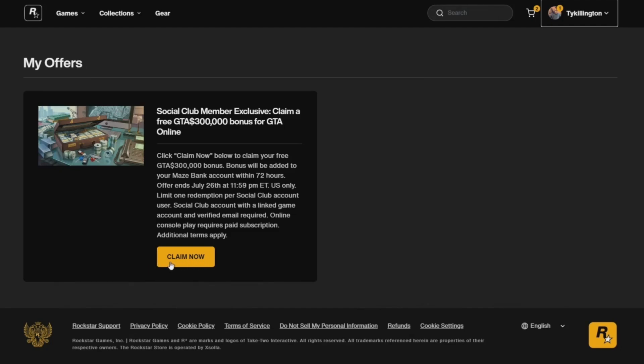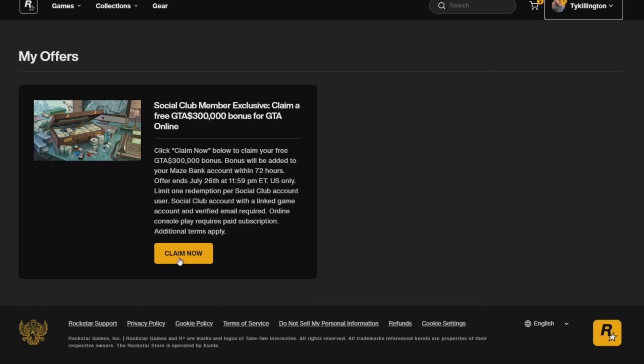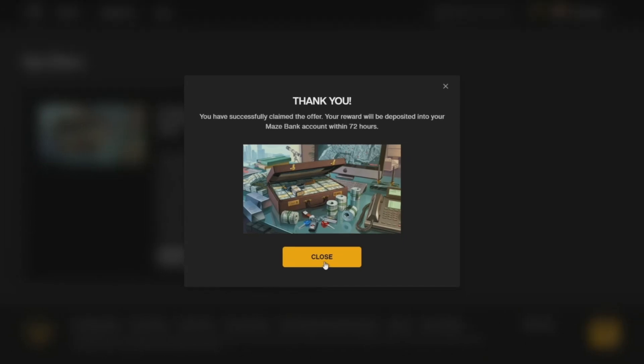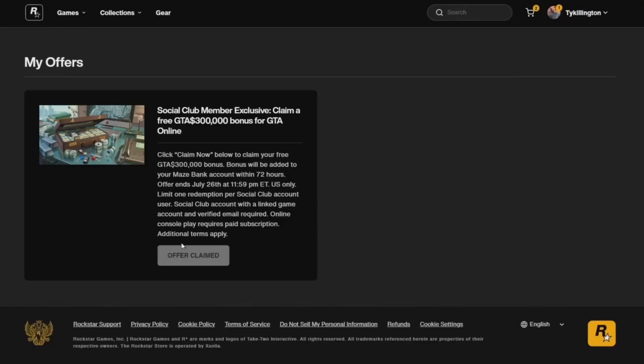Click on that and it will say 'Social Club Member Exclusive — Claim a free GTA $300,000 bonus for GTA Online.' It tells you right there it'll be available within 72 hours in your Maze Bank account. The offer ends July 26th, so make sure you get this knocked out — you have essentially a month. Click on it and it'll say 'Thank you, you have successfully claimed the offer. Your award will be deposited into your Maze Bank account within 72 hours.'